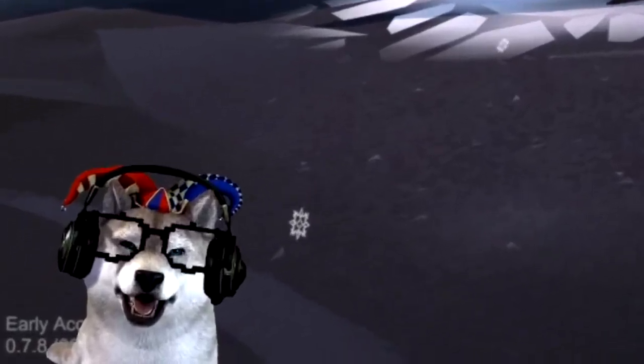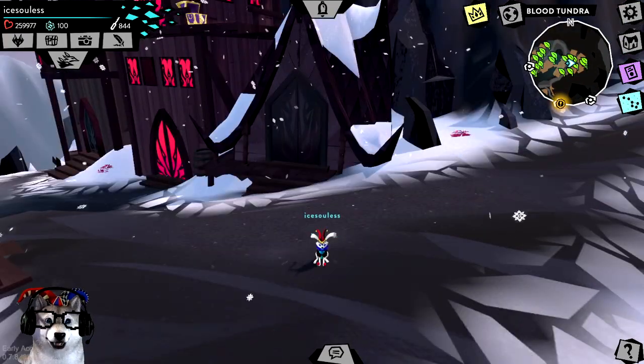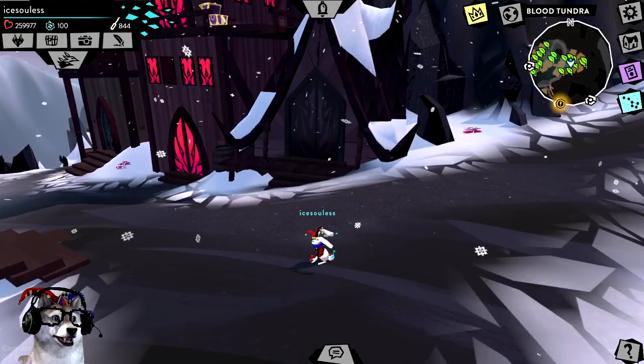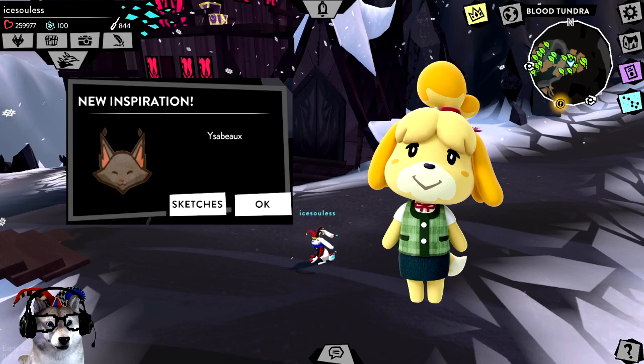So when there's a new update, there's also new sketches roaming around in Pharaoh. The new inspirations for this new season, Season 2, are these two. The first one is called Isabela.